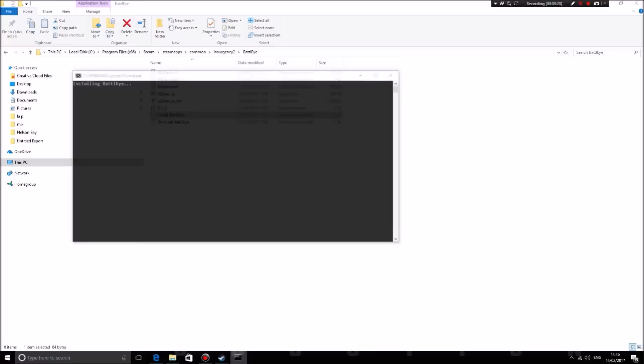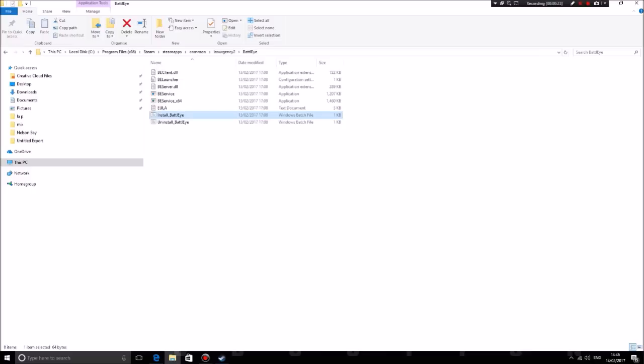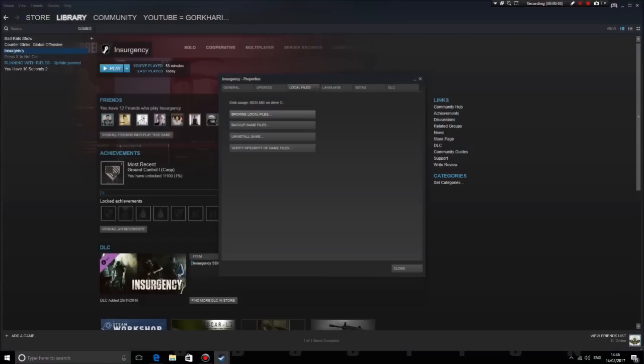So what you have to do - I'm just gonna explain, I won't show it on video because it's gonna be lengthy. All you have to do is follow the same steps: go to the game, right-click, Properties, then go to Local Files. Then there's a different option - after going to Local Files, go to the last one which says 'Verify Cache' or 'Verify Integrity'. It's gonna take a while because it's gonna check every file and it's gonna install the BattleEye software. Follow that step and that's it.